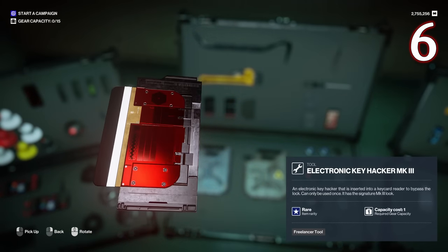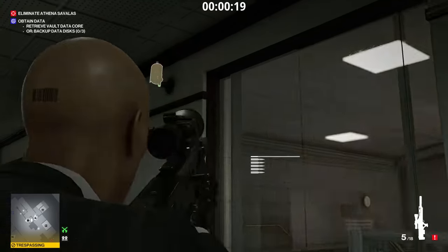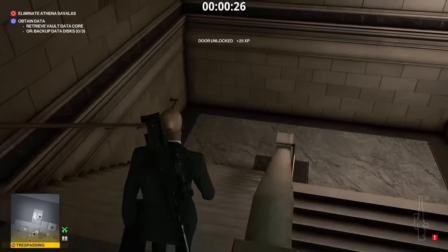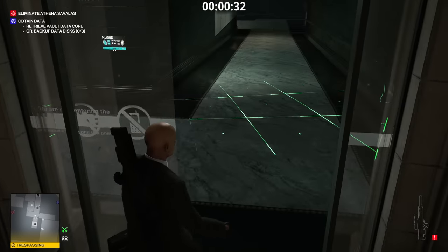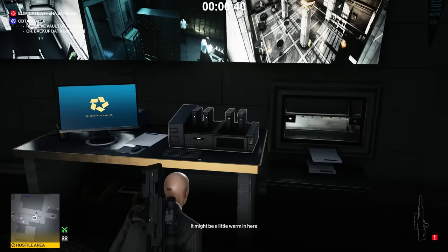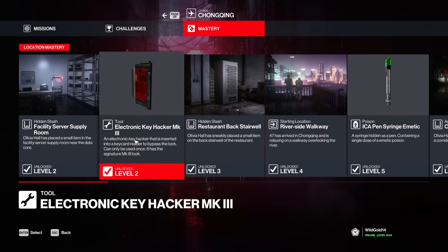Number 6, the Electronic Key Hacker. Do not underestimate the usefulness of the Key Hacker. There are so many maps in which it can be a total lifesaver — Sapienza getting to the lab area, Marrakesh heading into the consulate building from the garage, the bank heading into the vault from the starting area, and everywhere in Hokkaido. This little item will save you a lot of time and effort and get you right on track to completing your objectives without having to divert yourself to look for keycards. All you need to do is achieve mastery level 2 in Chongqing — that's one playthrough and you have it made.